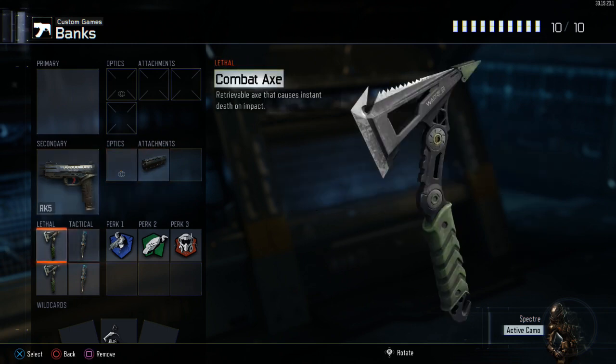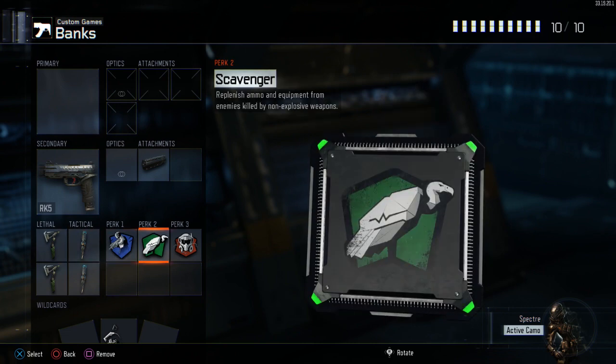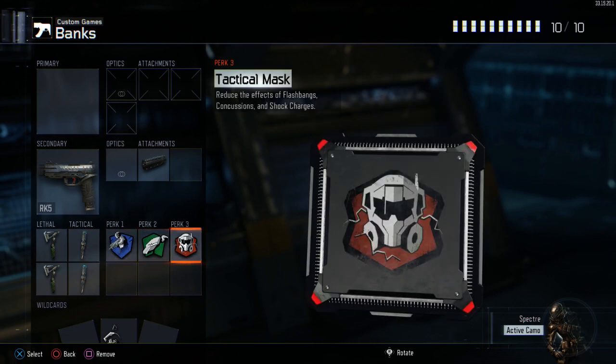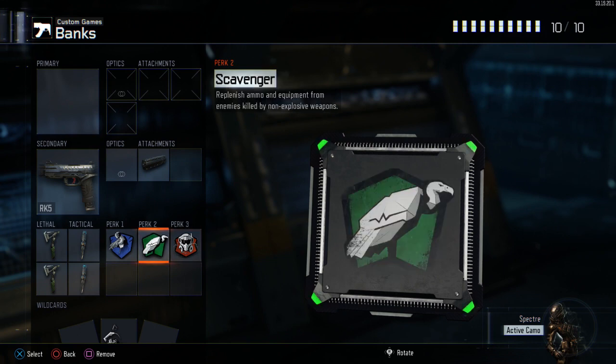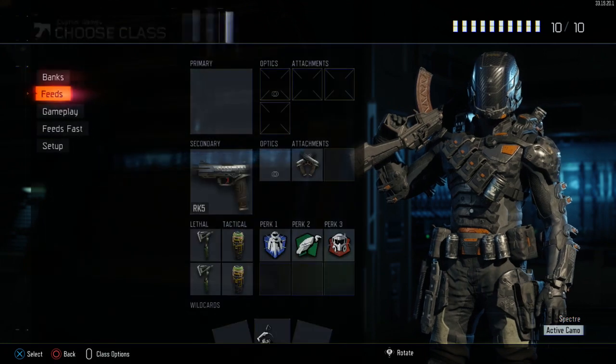It's also good to be able to protect yourself — when you go for banks you're very vulnerable, so it's good to have a secondary weapon to give yourself a fighting chance. We've obviously got combat axes in there, and shock charges to place down if you know where you're banking to — if it's a purposeful bank to a bomb spot or a domination flag. We've got Ghost, Scavenger, and Tac Mask.